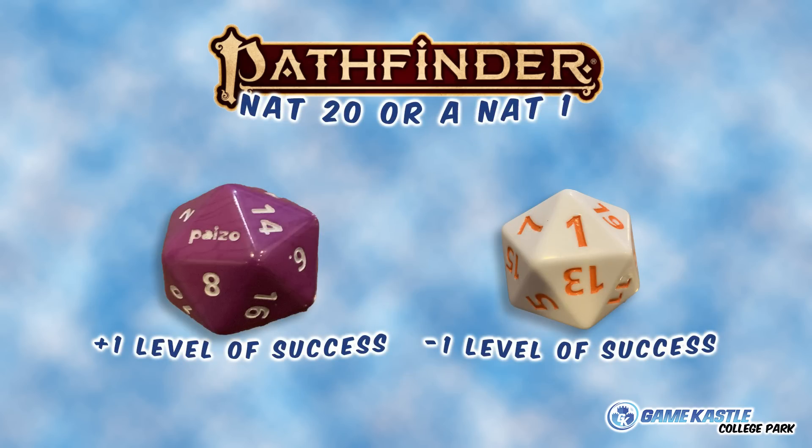What do nat 1s and nat 20s do? A nat 1 is going to decrease your level of success by one step. Let's say you're trying to hit something with an armor class of 12, and you have a plus 14 to hit — you automatically succeed, but you roll a 1, so you've rolled a 15. Normally that's a success, but the nat 1 takes that down one level from a success to a failure. It works the exact opposite — and way better — with a nat 20. You would have had a regular success; now it's a critical success. Really is that simple.